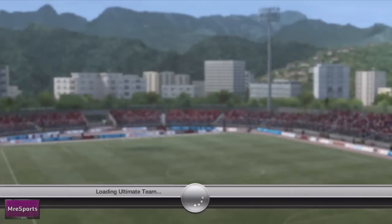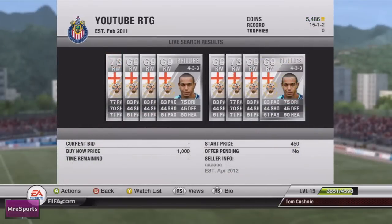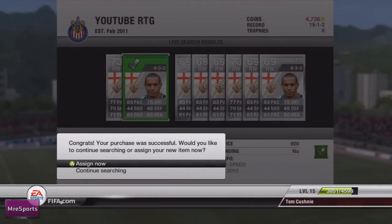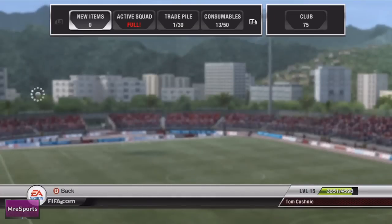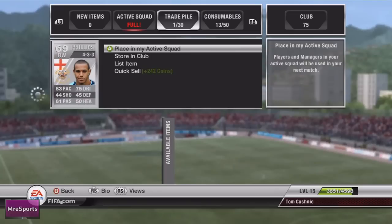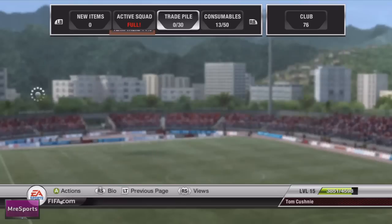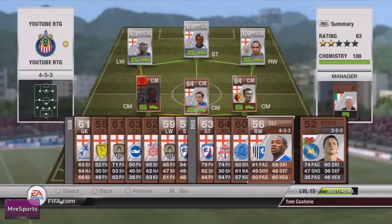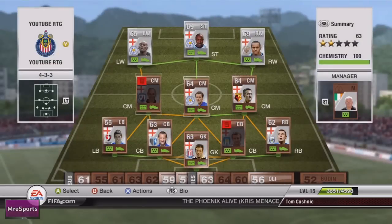With that confidence we go into the market and buy ourselves a right winger. I pick up Phillips who plays for Blackpool for 750 coins — he's got 83 pace, pretty poor shooting, but I was impressed with the pace. I then go into my trade pile and put him into my active squad instead of Oli, then move the rare bronze Oli onto my current reserves.